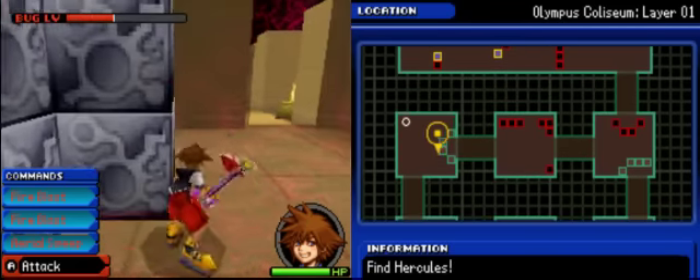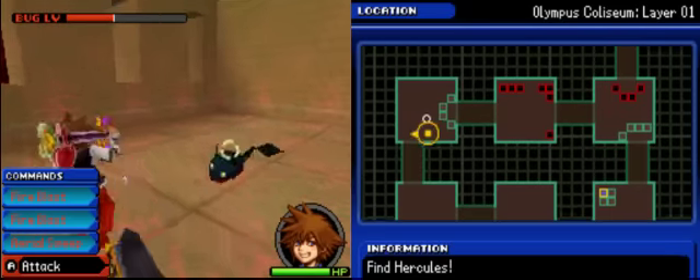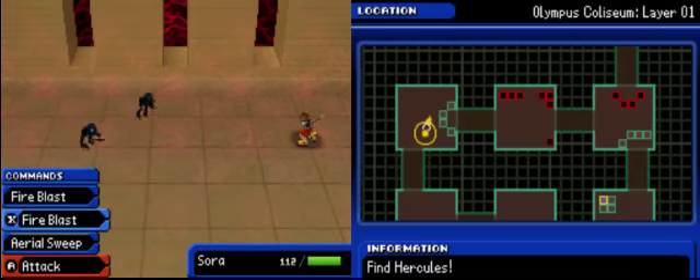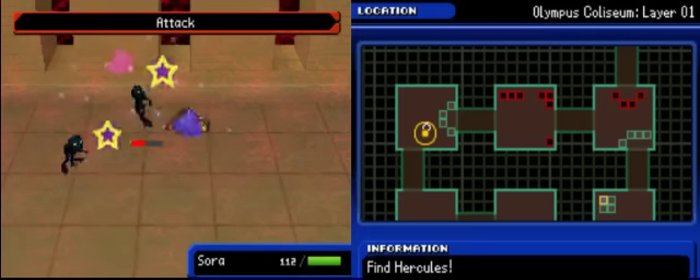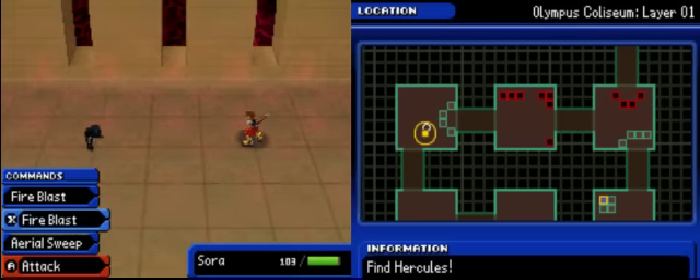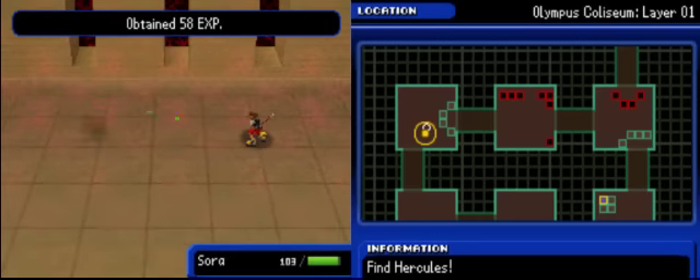It looks like I'm not gonna be able to lower it anyway, so I'll have to deal with double damage. But we'll just have to do our best. There we go — that's a good combo. I'm terrible when it comes to blocking, but I try.